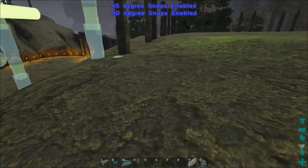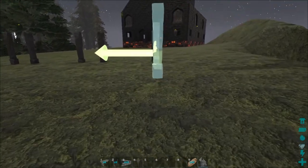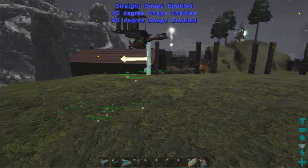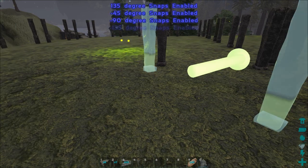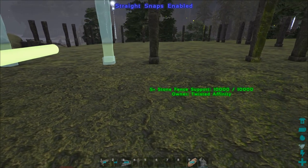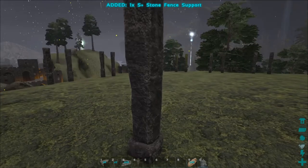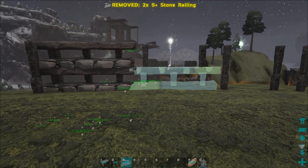Hopefully it won't be too bad. Snap on this side please - snap this way. Okay, this one snaps. I'm not going to pick up the two in the middle. Now we just need to add the actual stone railings themselves everywhere - I made a bunch of those and we're just going to do it all the way around.